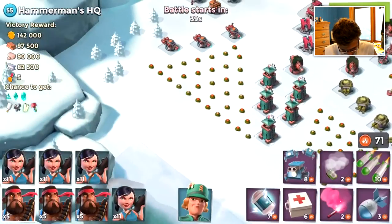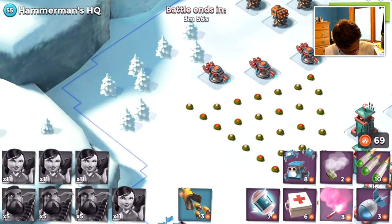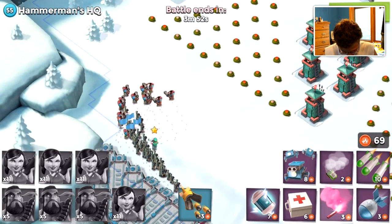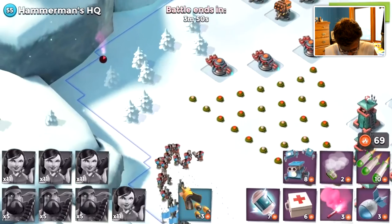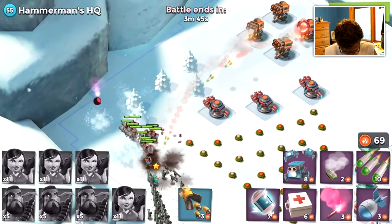HQ level 55 here. Let's place all of our troops down and let's go all the way up there with a flare. Doesn't look like any of our troops really get picked off. The rocket launcher might disturb some of us.